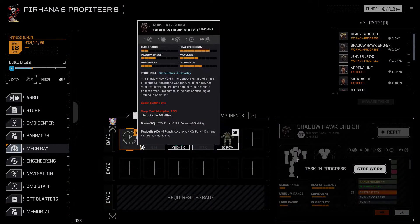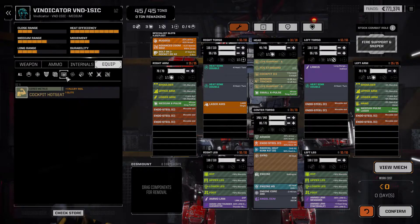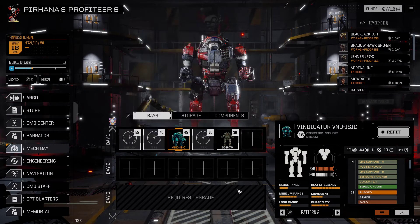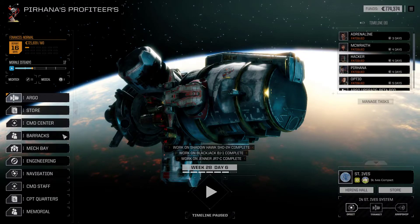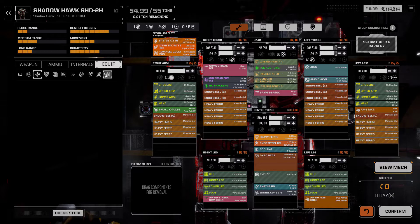Let's check the mech bay. The Vindicator is just running a standard fire control system. We got a cockpit hot seat. I think the Shadowhawk does need a bit of a refit to be more of a melee mech, because it can be a melee mech. With the cockpit hot seat, that's going to be a good mech. It has the battle fists, and with that we get plus one accuracy for punch melee accuracy, and a 10% multiplier for punch attack damage.